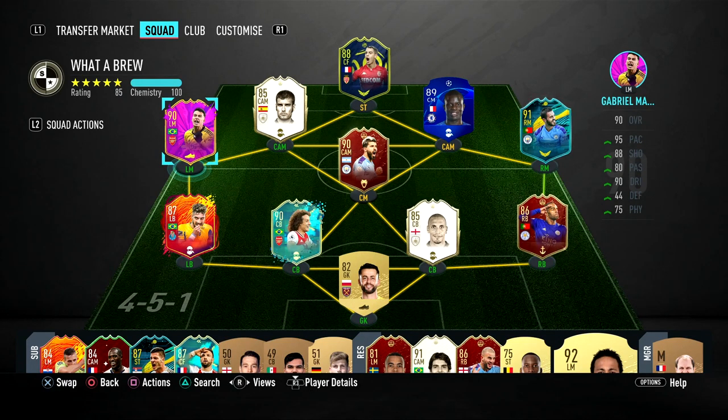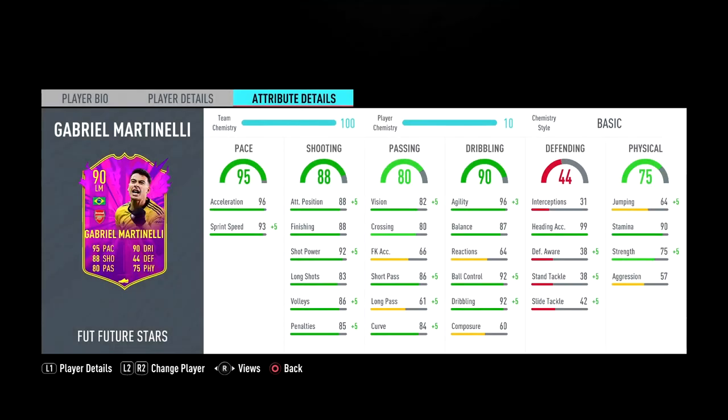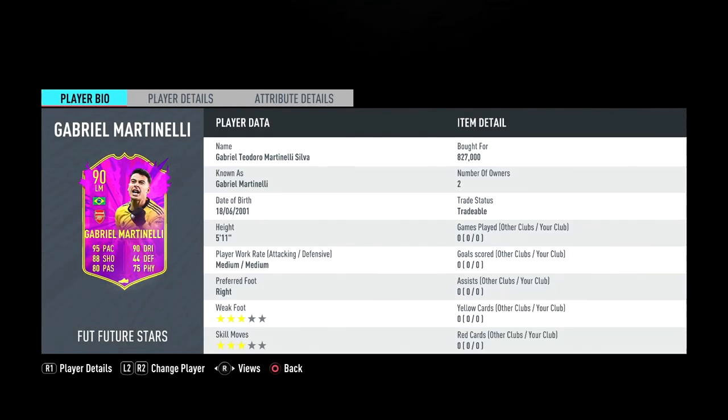Welcome back to another Future Star player review. This time I'm doing Gabrielle Martinelli — a card everyone was hyped for, especially Arsenal fans. I bought him for 827k; he was about 700k when the promo came out, so I had to buy him more expensive, which is annoying. He's 5'11" with medium-medium work rates.